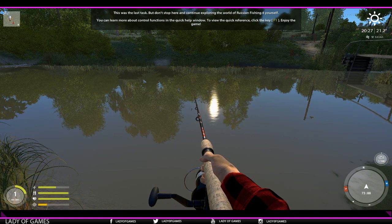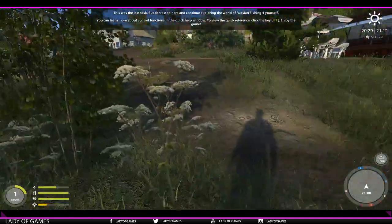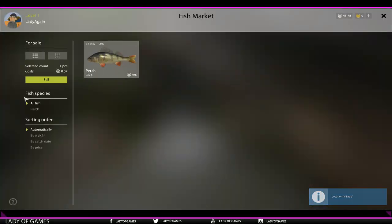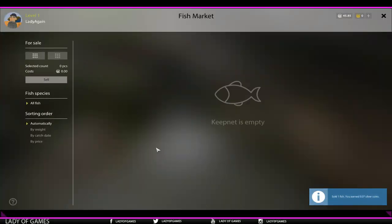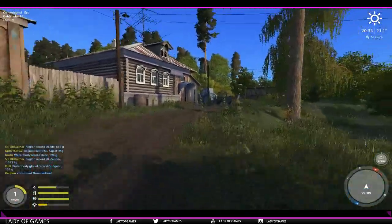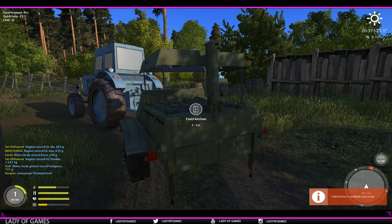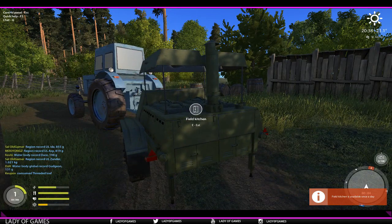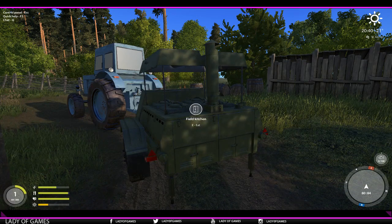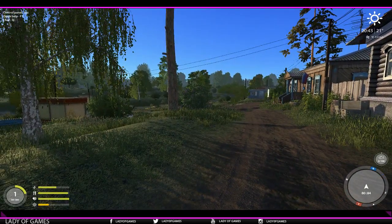That is the new tutorial guys. This one we can also sell over here at the fish market — press and hold E, sell it. And here too there is now a new field kitchen where you can eat, by pressing E. For me it says it's only available once a day because we already ate at Mosquito Lake. But that's it guys — that is the new tutorial with a couple of extra hints from me.